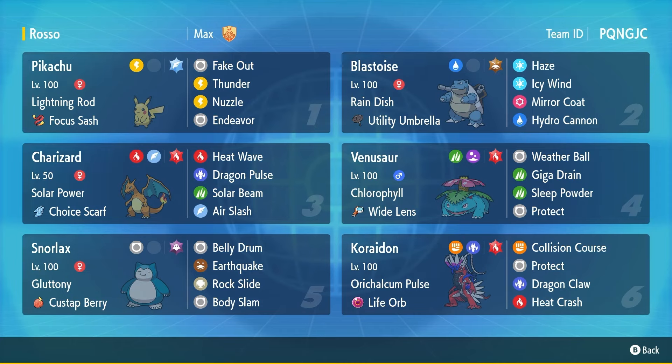I'm going to try going for a Mirror Coat play at some point. Next up we got Charizard: Heat Wave, Dragon Pulse, Solar Beam, Air Slash with Choice Scarf, Solar Power, and full Fire Tera. This thing just comes in and does insane damage, that's about it. Next up we got Venusaur with Chlorophyll, White Lens, Sleep Powder — very classic — with Fire Tera, Weather Ball, and Giga Drain.